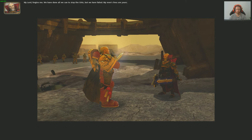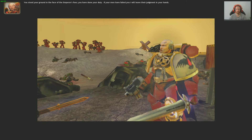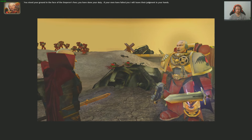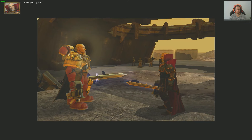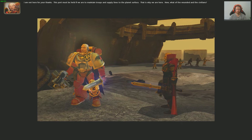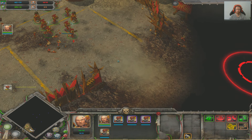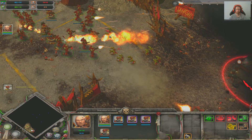Back to Dawn of War. The single-player campaign thrusts you to the heart of the conflict on the planet Arterus, an imperial colony besieged by savage ork invaders. As the player, you assume the role of the Space Marines' Blood Ravens' third company, led by the stoic Captain Gabriel Angelos. What sets Dawn of War apart is its gripping narrative, filled with unexpected twists and turns that keep you on the edge of your seat.